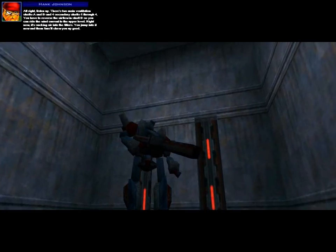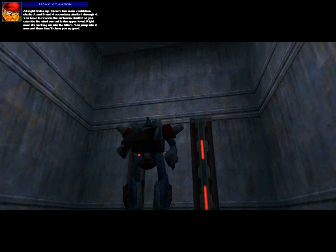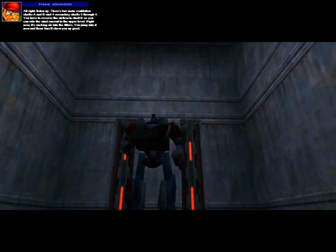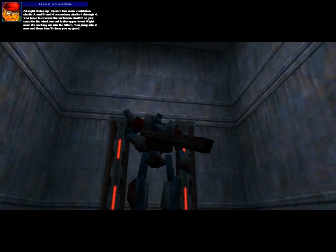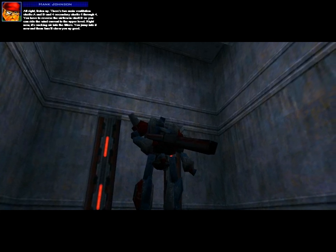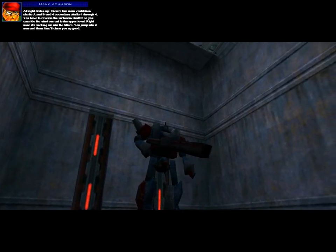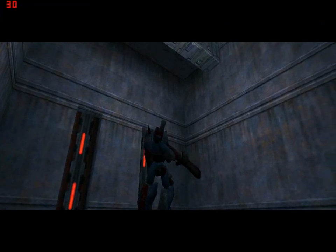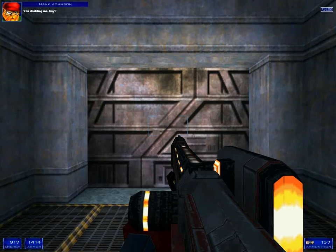Alright, listen up. There's two main ventilation shafts, A and B, and four secondary shafts, one through four. You have to reverse the airflow in shaft B so you can ride the wind curtain to the upper level. Right now it's sucking air into the filters. You jump into it now and them fans will chew you up good. I hope you know what you're talking about. You doubting me, boy?